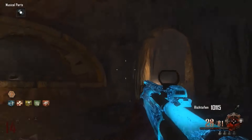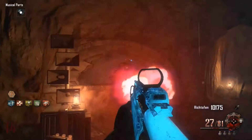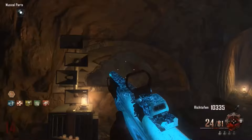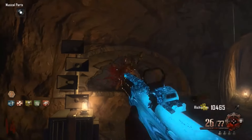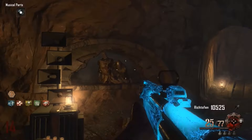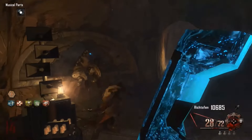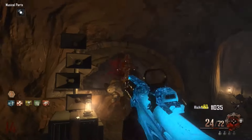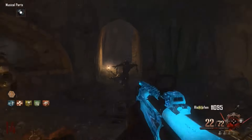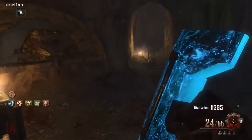Origins isn't really a camping map — normally you're running around, getting parts for the staff, running away from the panzer, etc. But if you do decide to camp in one of the crazy places like you see in this clip, the KSG is basically like a massive force field against the zombies. You can stand in a corner with a deadly one-shot, one-kill shotgun in your hands.